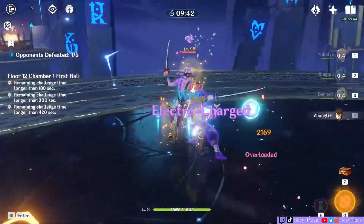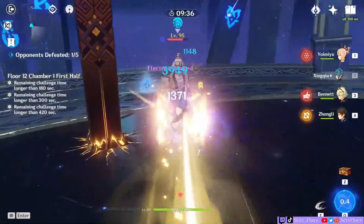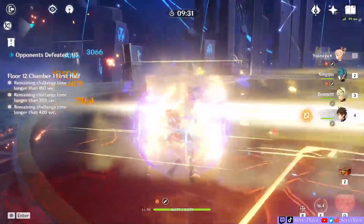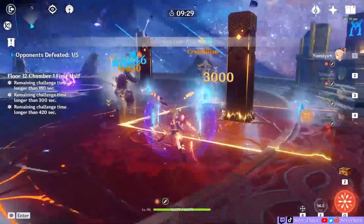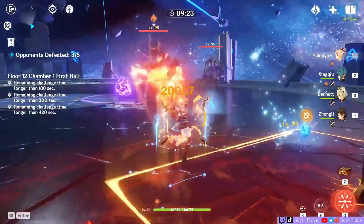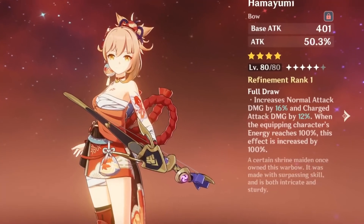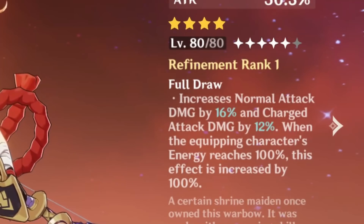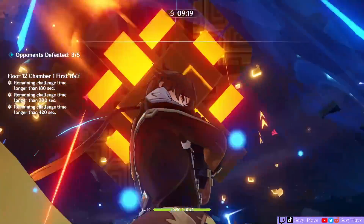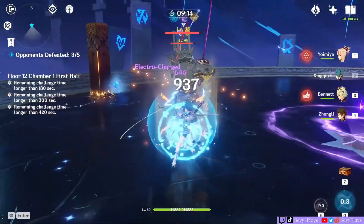Gameplay-wise, Yoimiya is pretty straightforward, and for some people I guess that means boring. You pop everyone's bursts, get Yoimiya's skill on, and she'll be firing blazing arrows and proccing reactions. I barely have any extra energy recharge, so her burst doesn't charge as fast as I'd like without a battery, but with a battery it's okay. Since I am using Hamayumi, that actually gives me incentive to not use her burst — it's actually a damage loss to use her burst on non-single targets because that lowers her normal attack damage. You probably won't run into this problem with Rust or other weapons.